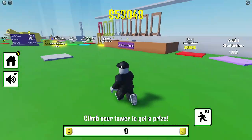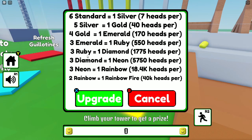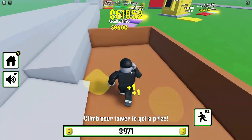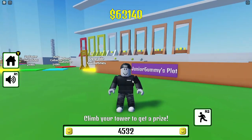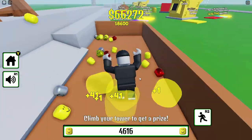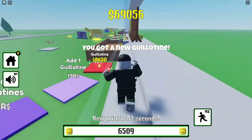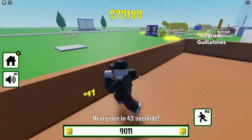That took quite some time. In order to get the next upgrade I need a total of three rubies to get one diamond, and that's going to take a lot of effort — maybe four or five hours. I'm going to end off the video here. This is Guillotine Tycoon, and this is obviously part one. I'll keep making more videos once I upgrade to the next machine. Next video I'm going to be getting the diamond machine, so stay tuned.